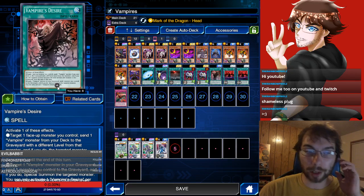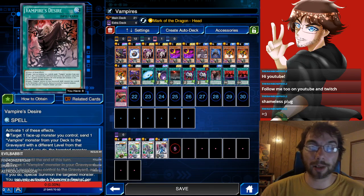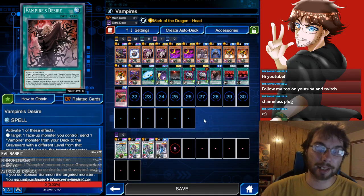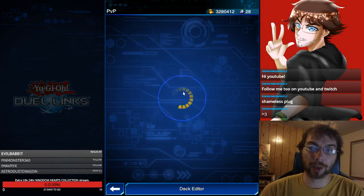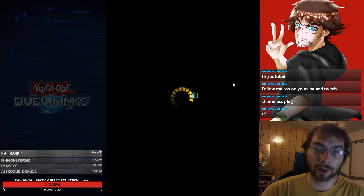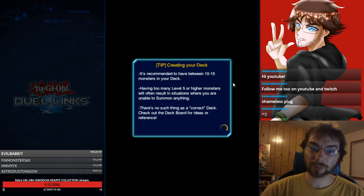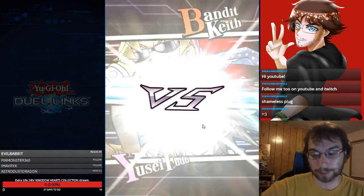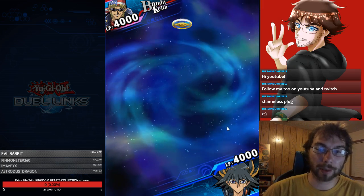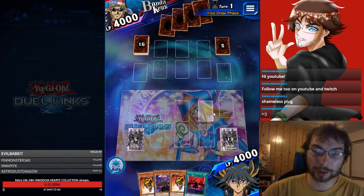Vampire Desire is actually a pretty cool card. Most of the time you're just using it to mill out more vampires to your graveyard to use their effects. But this can also come in clutch if you're trying to synchro a specific monster, as it does allow you to change the levels of those monsters. We're just going to jump onto the ranked ladder and try to get this deck to work out. Vampires are extremely strong on their own, so we'll probably win just by the power of that deck, but maybe we'll get some clutch synchros off.